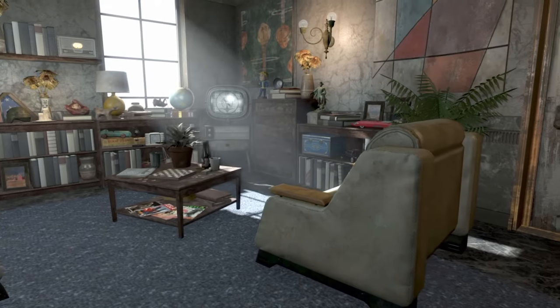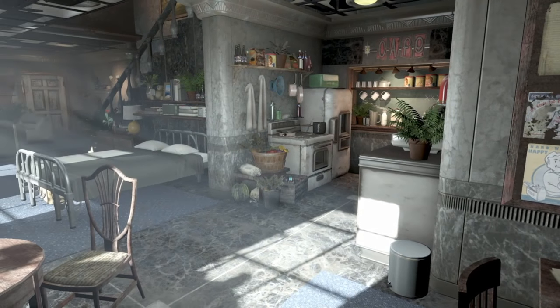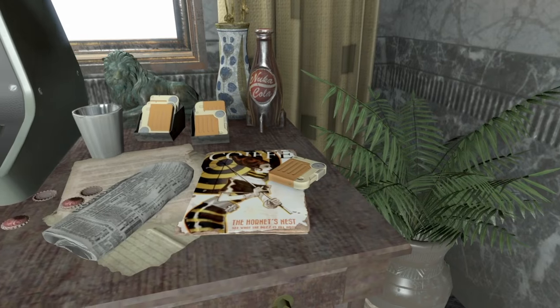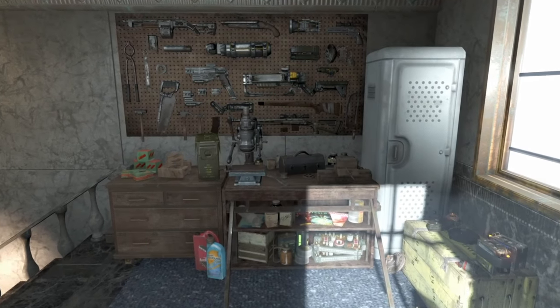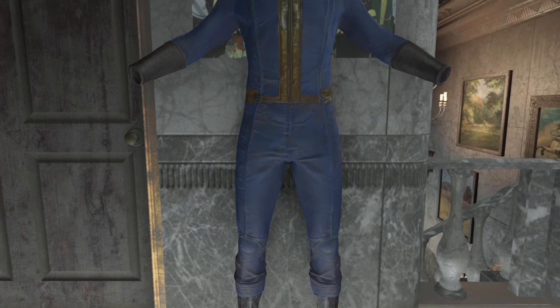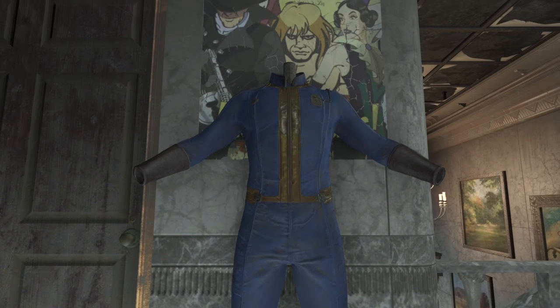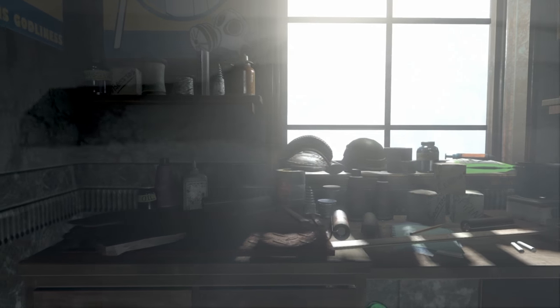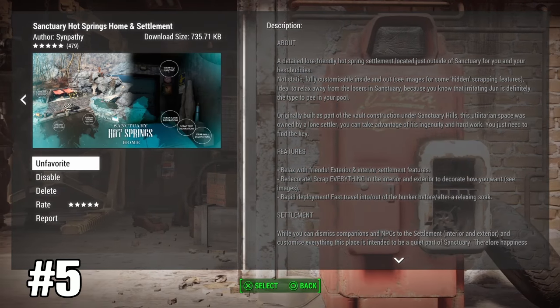Just because it's small doesn't mean it's not good — it's made by Eleonora so you know it's going to be great. There's loads of attention to detail, it looks so realistic, and there are some great features you must check out. One of my favorite parts, other than the rooms full of junk, are the windows — they bring light in and make the settlement look completely different. It's absolutely full of junk and it makes it look so cool.